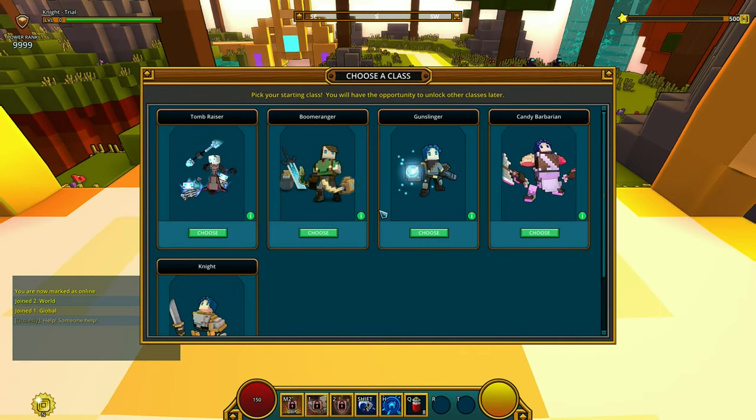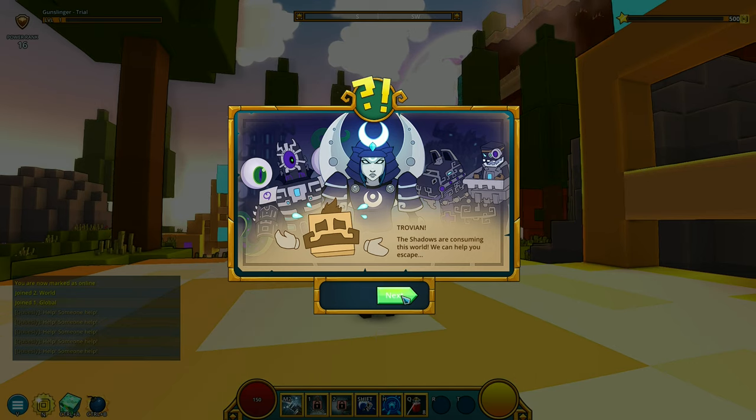Let's go play the game. Here are the different classes. When you open this game, you immediately name your character and end up in the character creation area. Here are the different classes: the Tomb Racer, the Boomeranger, the Gunslinger, the Candy Barbarian, and the Knight. Let's play as a Gunslinger. We're a Gunslinger.